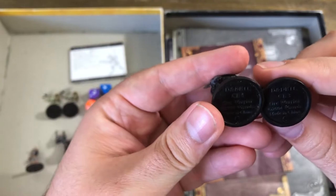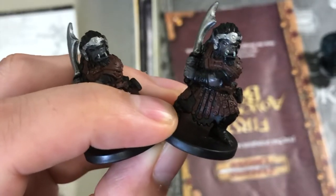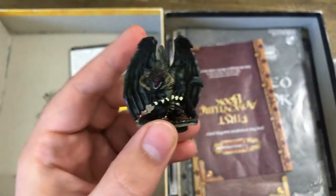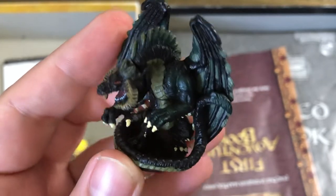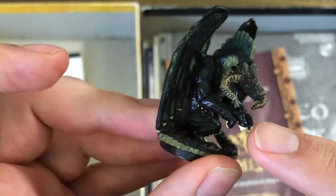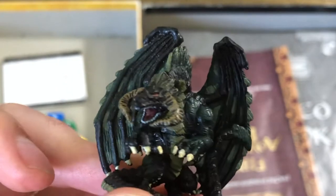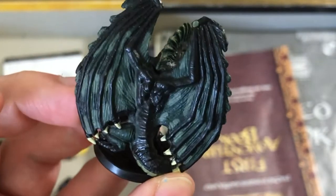Then we've got two Orc Warriors. And always my favorite piece from this set — the Black Dragon. The tail is super long, and it looks like he's going to attack. This was always one of my favorite pieces from this set.